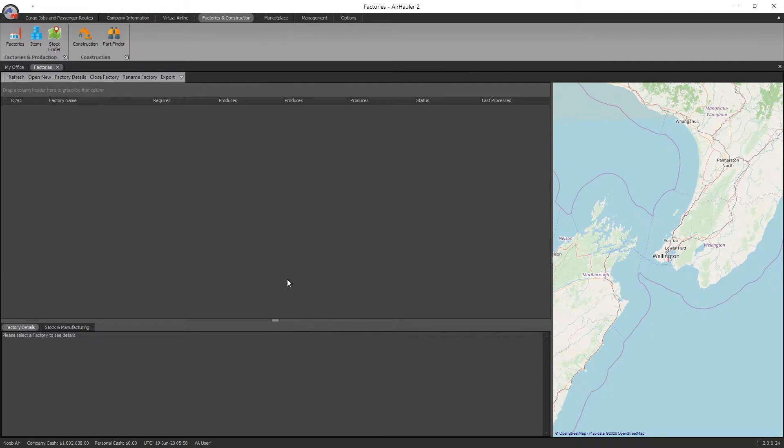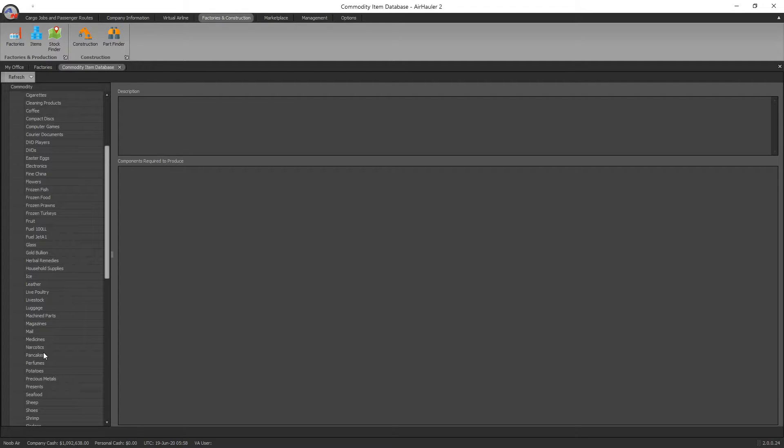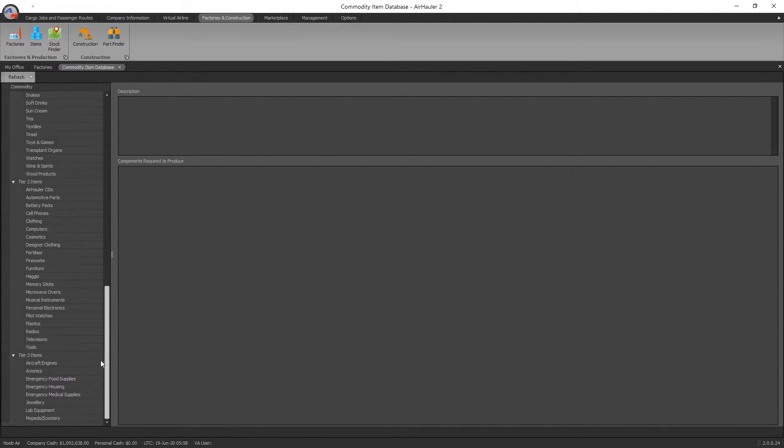Just a quick tutorial if you haven't checked out my earlier ones on what these are all about. Factories produce tier 2 and tier 3 commodities. If we go up to our items list, here's a list of all the different commodities in the game. All the tier 1 items are freely available at heaps of airports around the world. The difference with tier 2 and tier 3 items is that the only way you can get hold of those is to manufacture them in a factory.